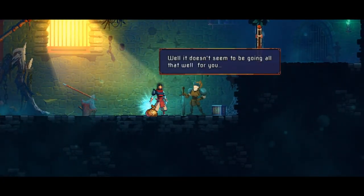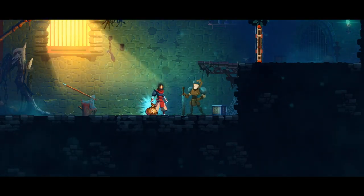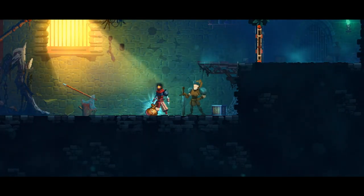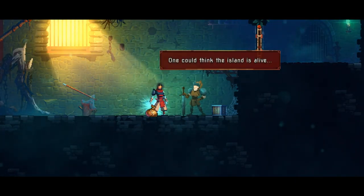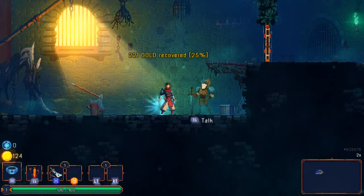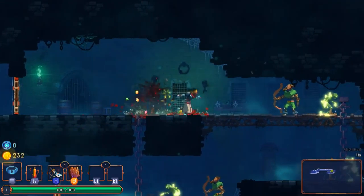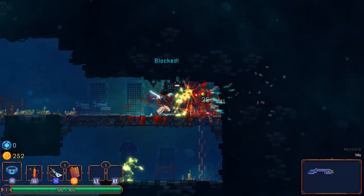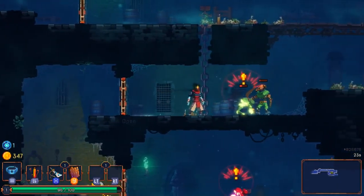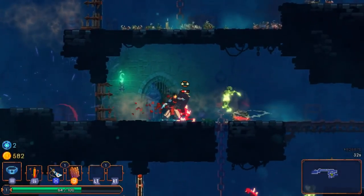Back already? Well, it doesn't seem to be going all that well for you. I pretty much got destroyed. He's trying to explain the procedurally generated stuff — one could think the island is alive. What do you make of all this? Well, I don't have a mouth so I can't really tell you. 200 gold? I'll take it. Try to block a little more frequently. Jumped into his arrow. You can get overwhelmed pretty easily in this game — even if there isn't a lot of enemies.